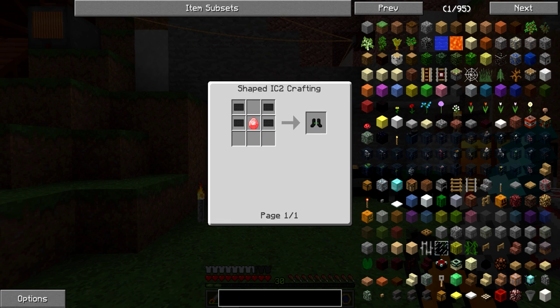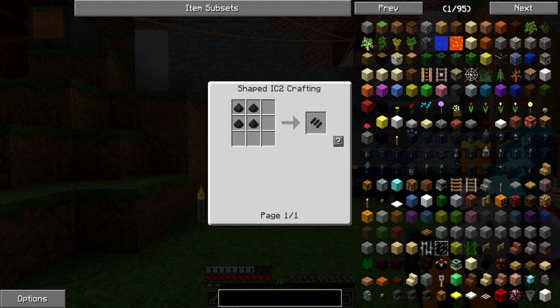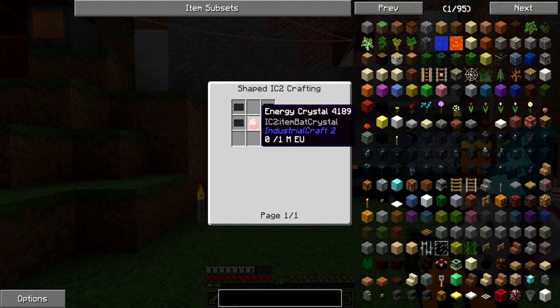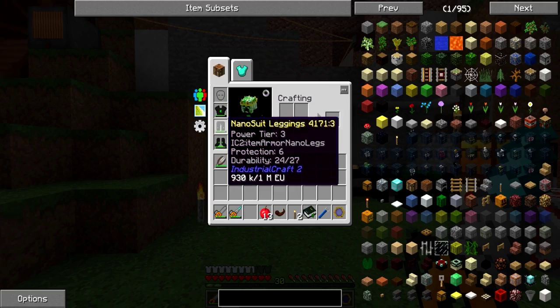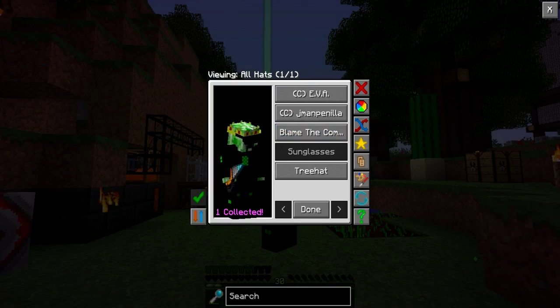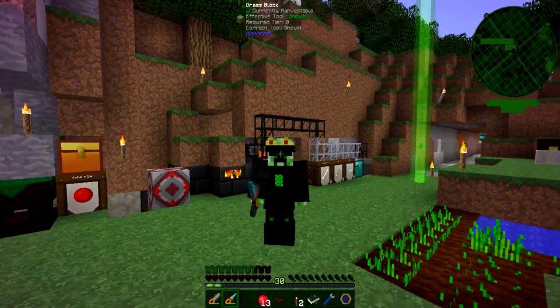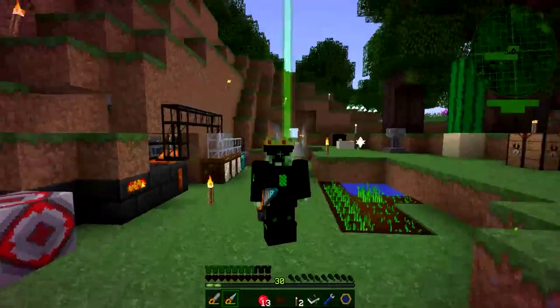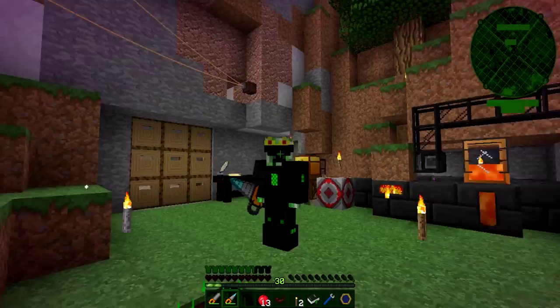Nano suit armor is not as bad as you'd think, as it requires a lot of carbon which is just a bunch of coal. And we found a lot of coal in our world, so that wasn't too bad. The only thing it requires is an energy crystal, which is four diamonds each, so I had to use twelve diamonds to make this set of armor. Combined with a head I found — the sunglasses — this looks awesome. Special agent boom signing in!